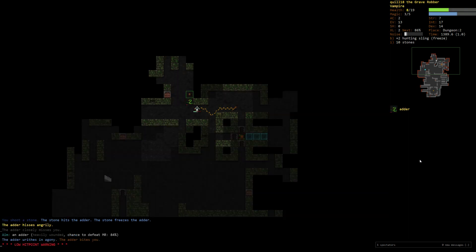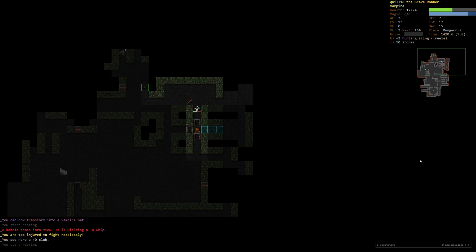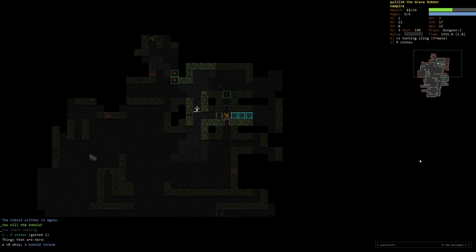We'll sling the sleepers and then pain this guy. Rest. Level 3 — we're going to go into Dex. We are pretty injured. I'll use Pain because it's a little bit more consistent. Eat the kobold corpse. And we can just shoot — that was an easy kill.